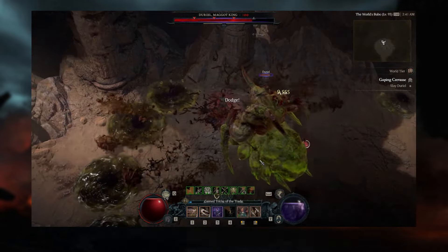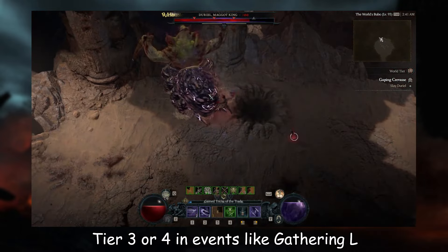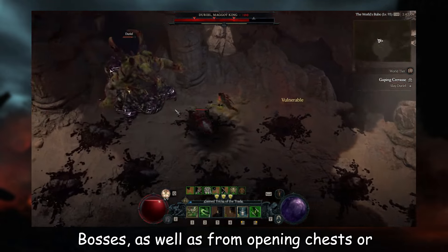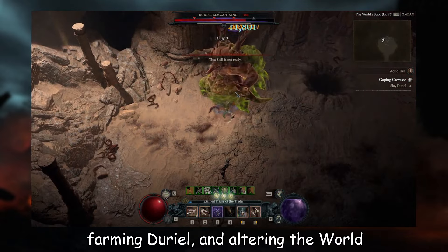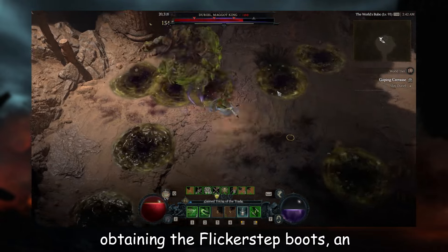Additionally, the Flicker Step boots can be acquired by defeating enemies in World Tier 3 or 4 in events like Gathering Legions, Nightmare Dungeons, and world bosses, as well as from opening chests or destroying objects. Players are advised to engage in Nightmare Dungeons, target farming Durial, and altering the World Tier to maximize their chances of obtaining the Flicker Step boots.